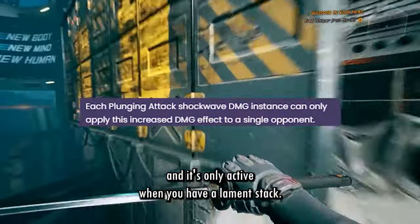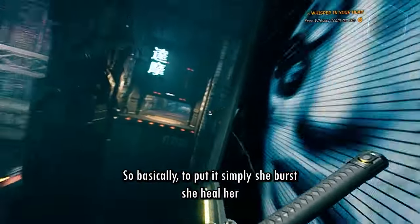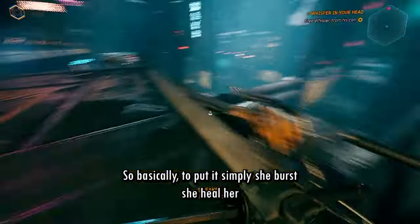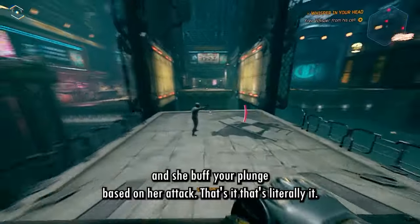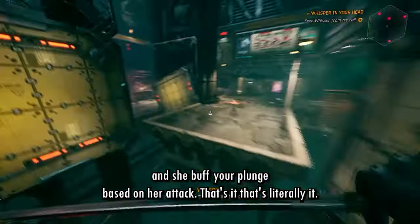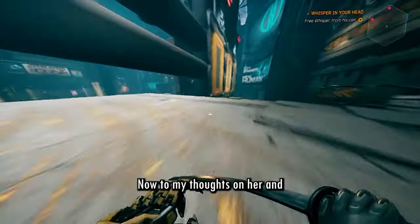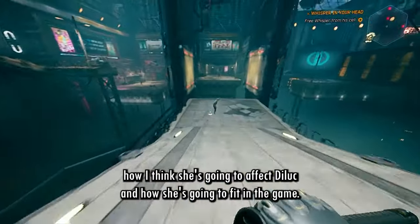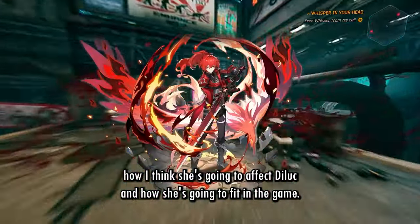And it's only active when you have Lemon Stacks. So to put it simply: she bursts, she heals, her pet does minor damage, and she buffs your plunge based on her attack. That's all there is to it. Now let's move to my thoughts on her and how I think she's going to affect Diluc and fit into the game.